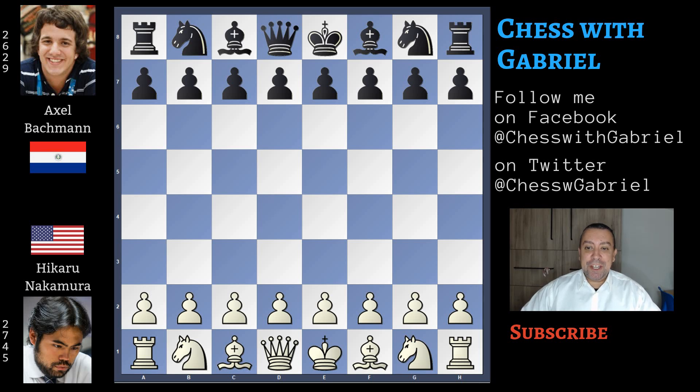Hello chess friends and welcome to the channel! Today is round 2 of the Chess.com Grand Swiss 2019. 120 players chosen among the top chess grandmasters, fighting for the tournament and for the last spot in next year's candidates. In the first video of the day, the game between Hikaru Nakamura and Axel Bachmann, a strong grandmaster with an elo of 2629.